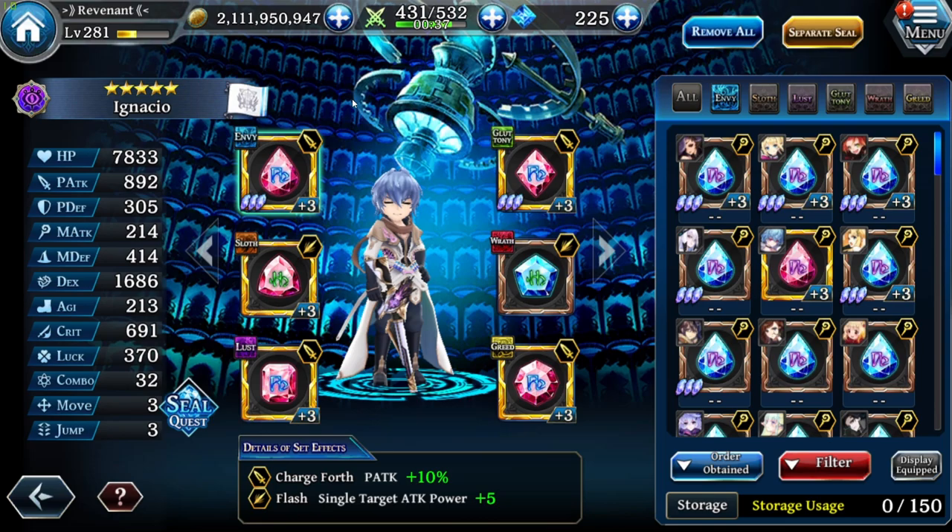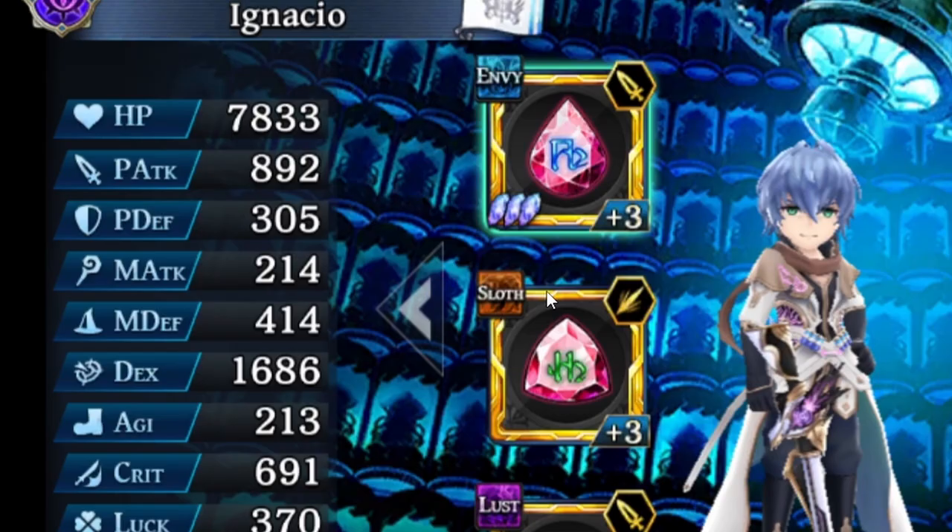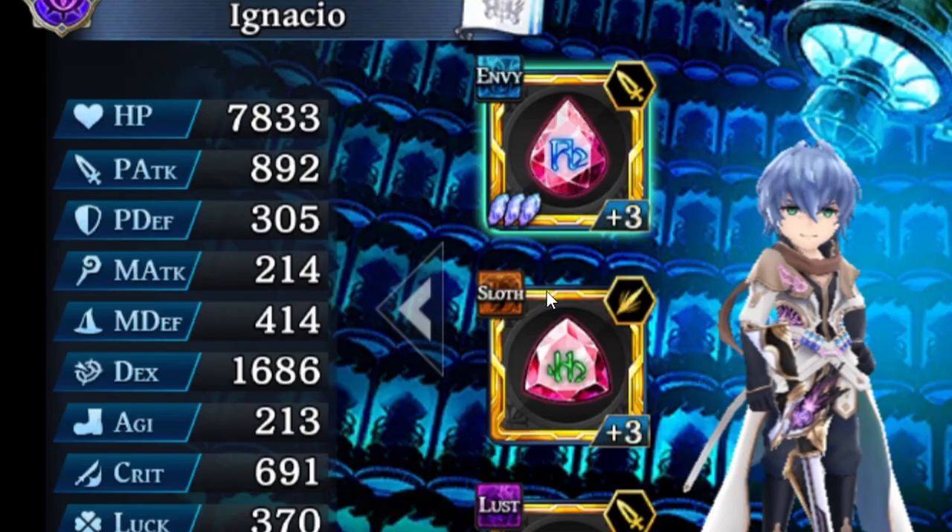P-Attack or DEX — even if you have a P-Attack rune with missile attack power plus 15, I still recommend using a DEX rune. His base DEX stat is already higher than his P-Attack stat, so he scales better with DEX — and he does scale better with DEX.